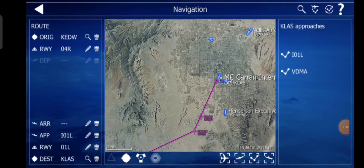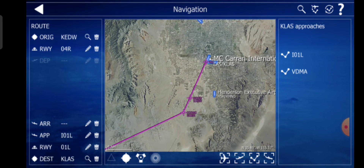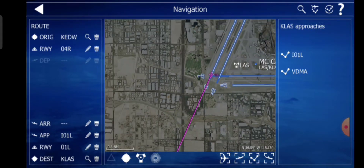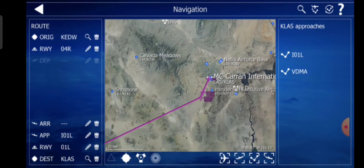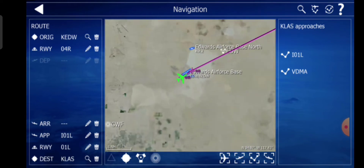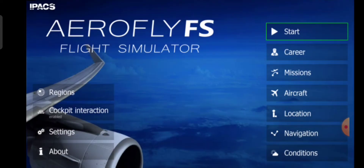I'm going to be flying the 747-400 from KEDW, which is Edwards Air Force Base, to Las Vegas. I'm going to be landing on the 01 left — this is it here, 01 left at Las Vegas. The plane's on the runway now, so we'll go to the takeoff.